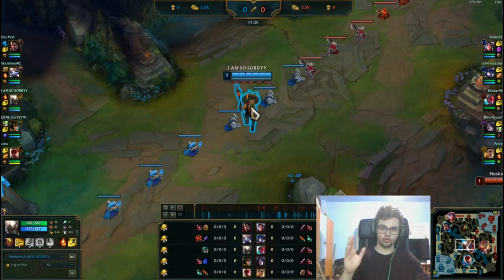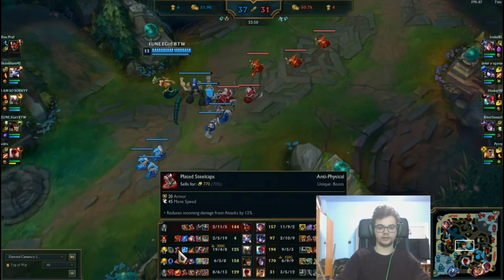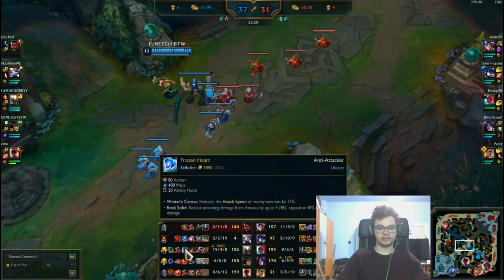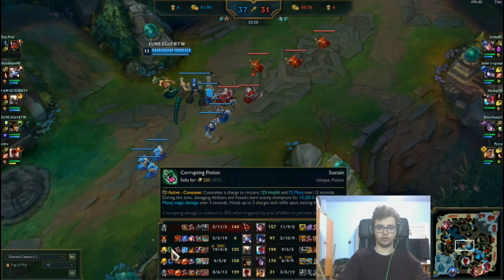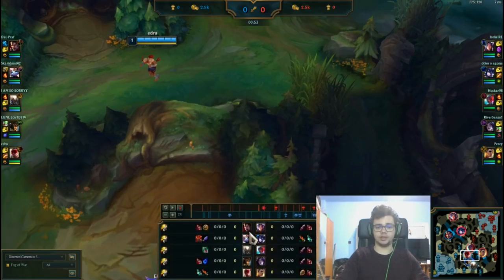I play with Eclipse first item, into armor boots — get boots as fast as you can — into Ravenous Hydra. Get the small Hydra first (Tiamat) from this item, and the rest after that. Then into Death's Dance, and I stack Frozen Heart for armor. Also I always start with Corrupting Potion, because it's just an insanely strong sustain option. You can start with a sword and three pots, but when you go back you won't have that sustain again. Anyway, let's see how I carried this game — basically a 1v9. Well, 2v8 if you count the Yuumi that just attached to me in mid-game, forever ignoring her Cassiopeia and leaving her for me.